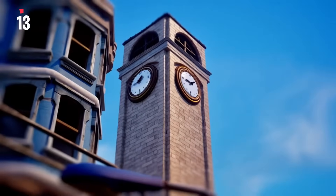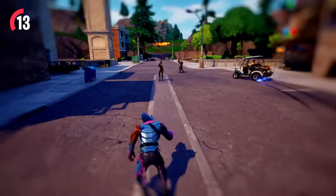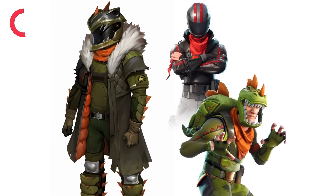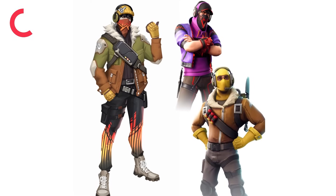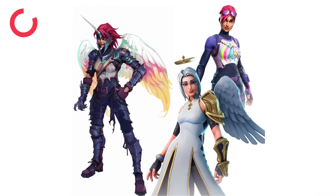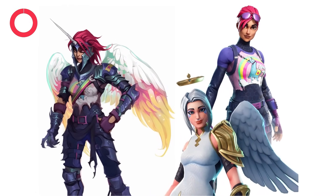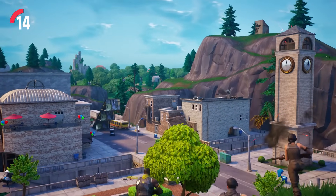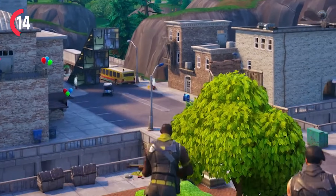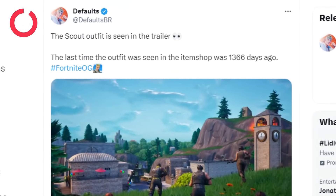But those aren't all the skins we're going to be getting next season. In the surveys, there are lots of OG skins getting recreated with other skins that are going to be coming into the item shop next season — such as this Rex skin mixed with a Burnout skin, which looks like a Mecha Rex. We then have a new Raptor skin, which I loved when it first came out. And finally we do have a Bright Bomber skin mixed with an Angel skin, which I know so many people are going to purchase. The Scout skin was also spotted in this teaser trailer — it's a very rare skin returning to the item shop after 1,366 days, so I'm definitely going to be picking it up.